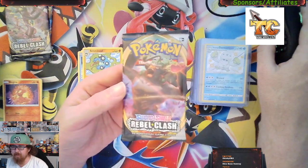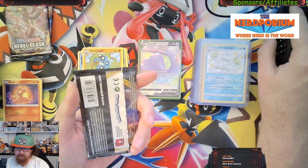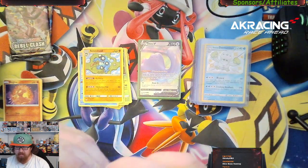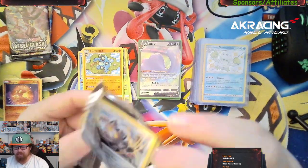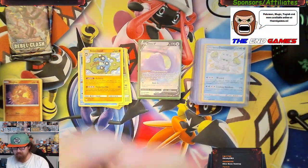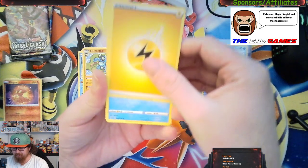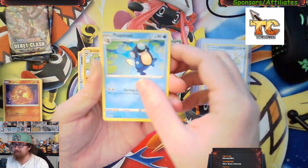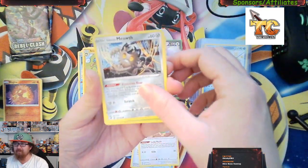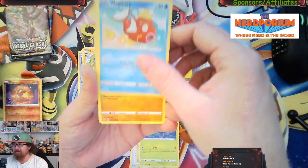Now we go with the Rebel Clash — I think we have two packs. We are hunting for the Sonya secret rare and the Bosses Orders secret rare, which we still to this date have yet to pull. We're going to hopefully be able to get them but we only have two chances. Just gotta stay positive — I think we can do it, I hope we can do it. And think about the kiddos that we're raising money for through our Extra Life Fundraiser.